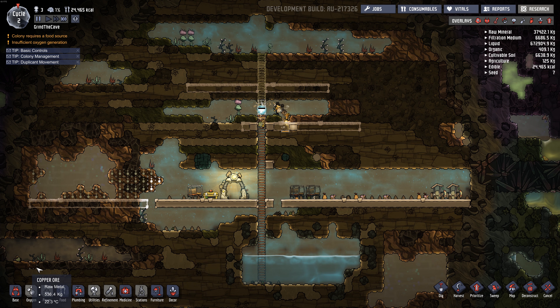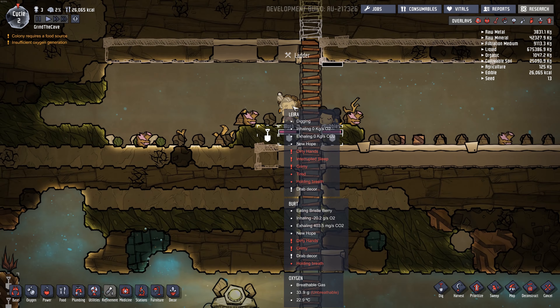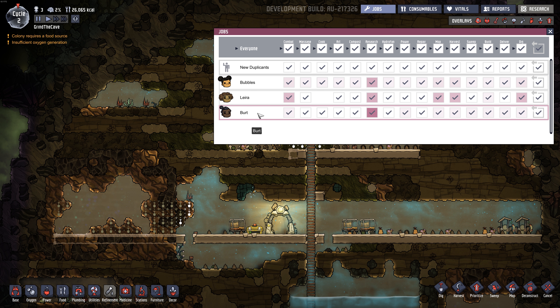I want to get a research station going, which we need more metal for - we can get that right here. There are some new consumables so you can tell them what they can eat and what their food expectations are - I'll have to figure all this stuff out. There's a new vitals monitor which has health, which is really handy, and stress. Ports seem to be the same. Jobs I think is the same except for this new duplicate feature, so you can set the defaults, which is nice.